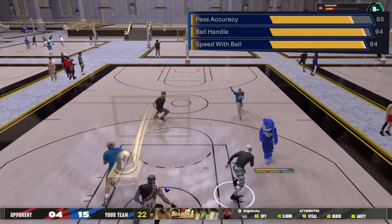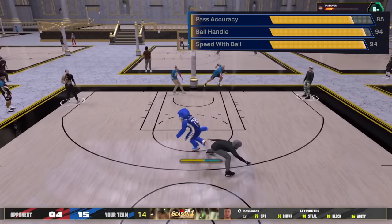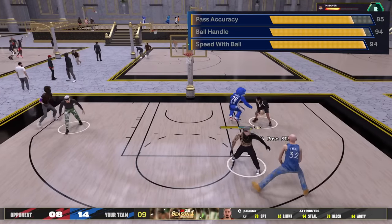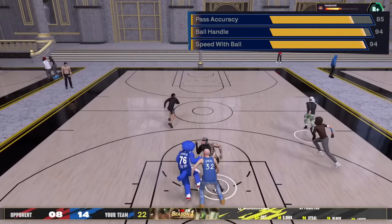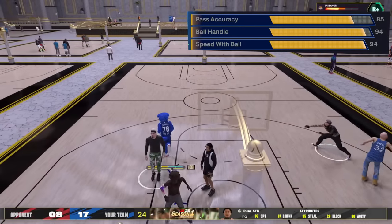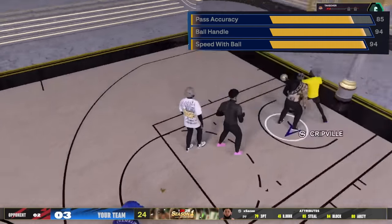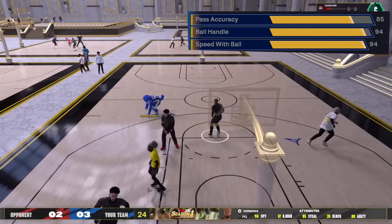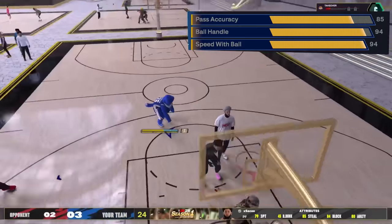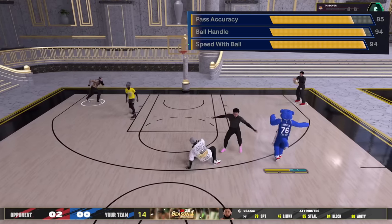Now we get to the interesting part — the playmaking stats. I have an 85 pass accuracy. This is controversial: some people say you can get away with low pass accuracy, but since we tested the game against sweaty players in the stage, we know lane steals are absolutely broken. Why would you want a slow pass on an ISO build? With 85 pass accuracy, I'm throwing dimes — people think I don't pass, but I do.